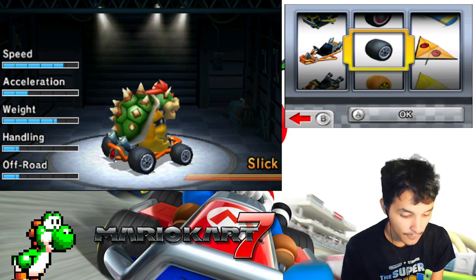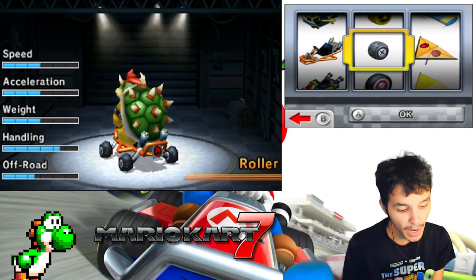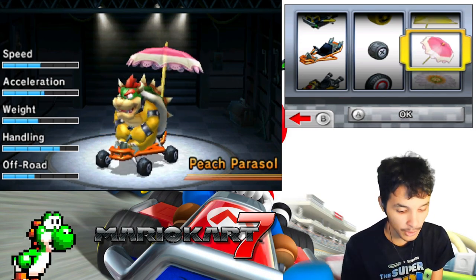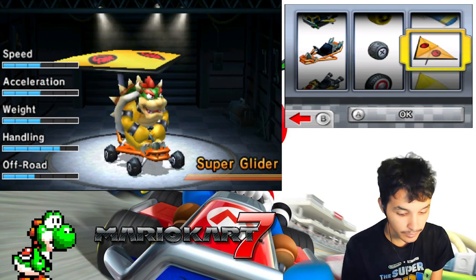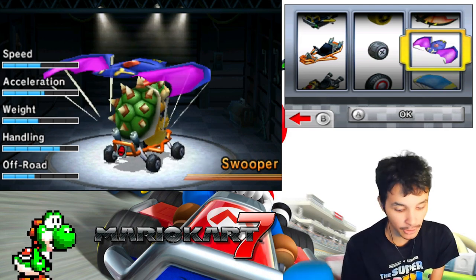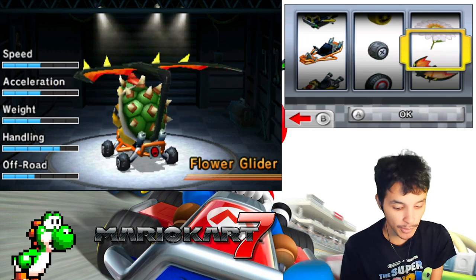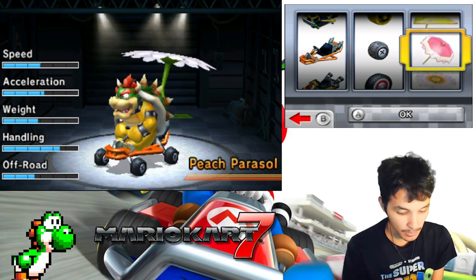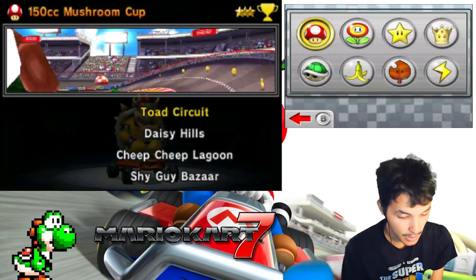We used a clown car before, but we're going to be using the pipe frame for Bowser — pipe frame rules, like I did with my Marker Day. For my glider, we're going to use the Super Glider again. My favorite gliders in this game are the Super and the Peach Parasol, but we'll go with the Super Glider.